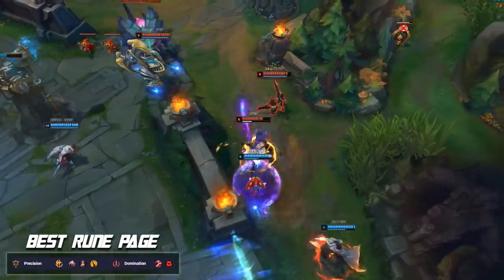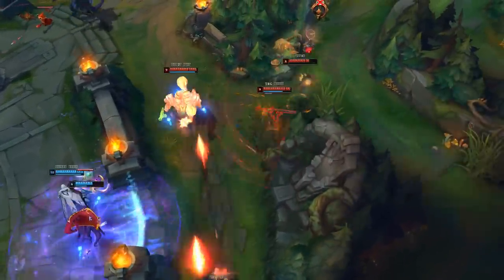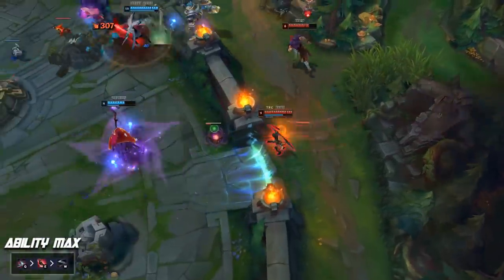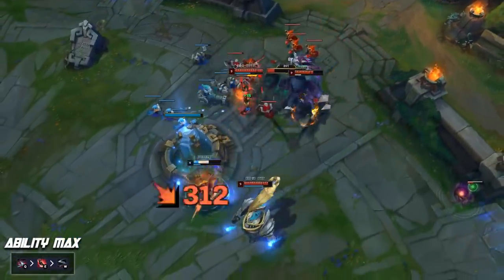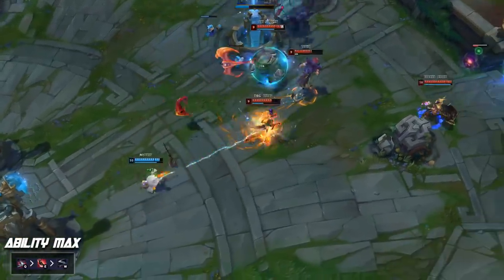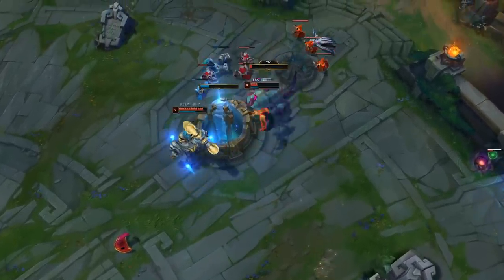For the rest of the runes, you can swap between Presence of Mind and Triumph depending on preference, and swap Coup de Grace for Last Stand or Cut Down depending on the game. The staples are Bloodline and Ravenous Hunter — make sure you're taking those two every single game on Samira. For ability maxing, it's pretty standard: Q first, E second, and W last. About 20% of players are going W max second, but E max second performs a lot better.